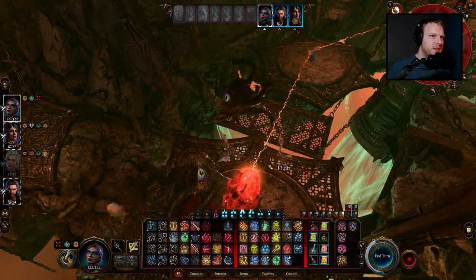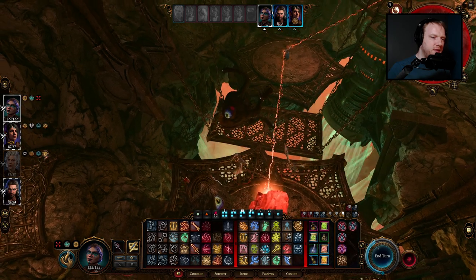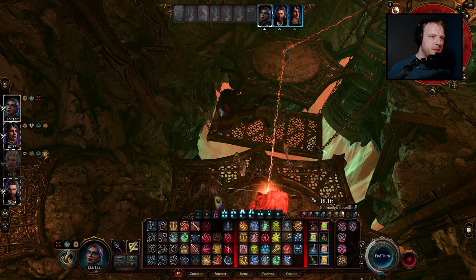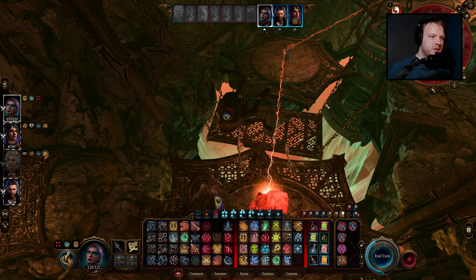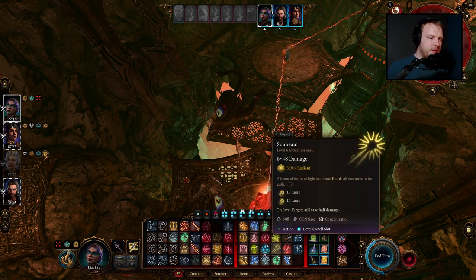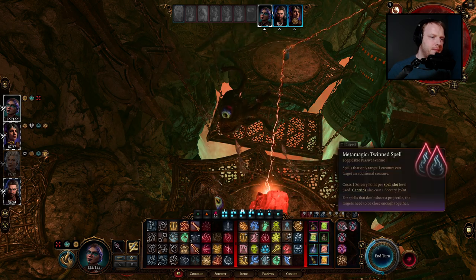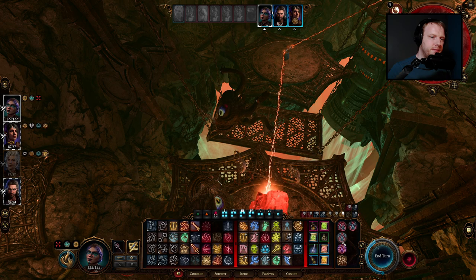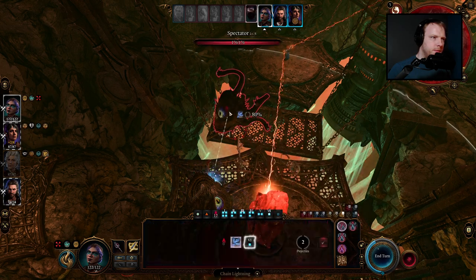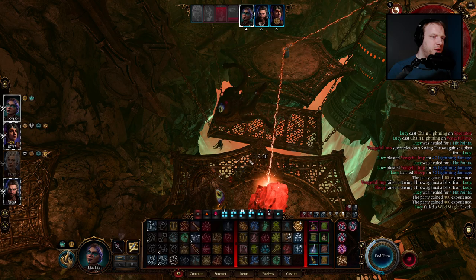There's currently four imps, I can see three of them — not sure where one more is, but that's fine. Well, we could always do — are they immune to necrotic or poison? Yeah, they're immune to poison, so cloud kill doesn't work there so well. We could do the classic twin cast chain lightning — that wouldn't be bad would it? Yeah, that cooked a lot of imps.